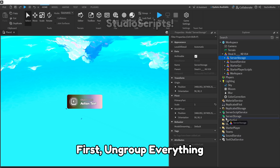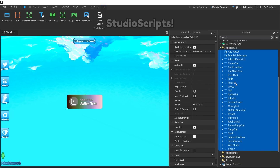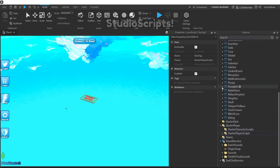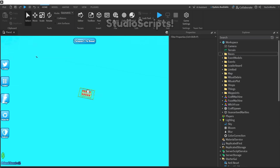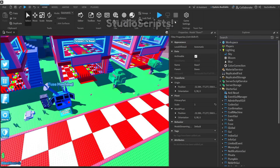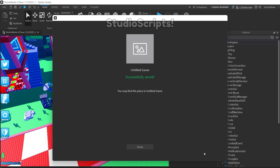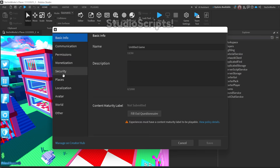First, ungroup everything. You can stand in an umbrella. Turn on API.